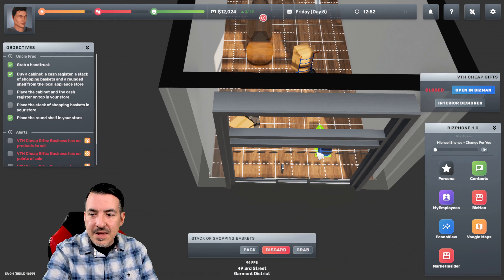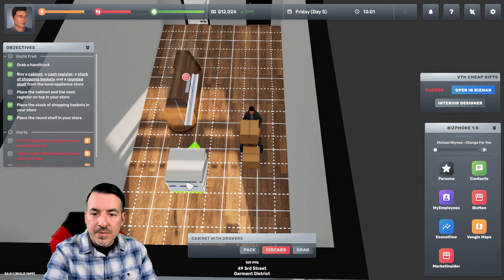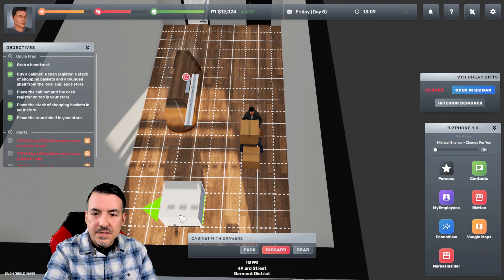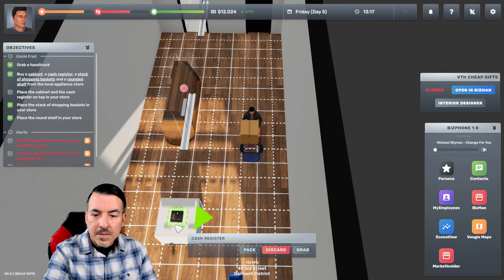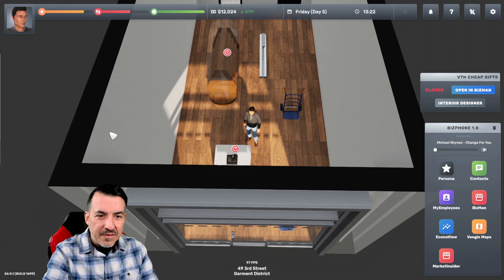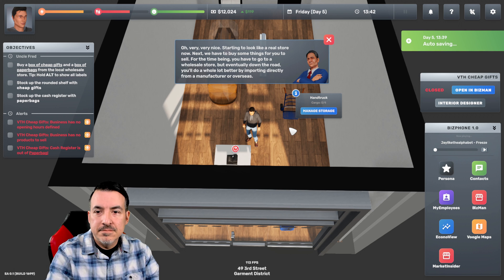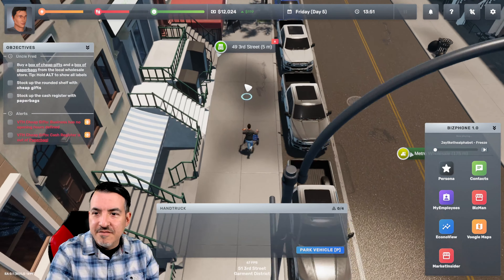Let's place our rounded shelf right there. Our stack of shopping baskets can go right here by the door. Cabinet with drawers goes in, and we place the cash register on top of that. It looks like we've done everything we need to. Starting to look like a real store now. Next, we have to buy some things to sell. For the time being, we're going to have to go to a wholesale store, but eventually down the road you'll do a whole lot better by importing directly from the manufacturer or overseas.